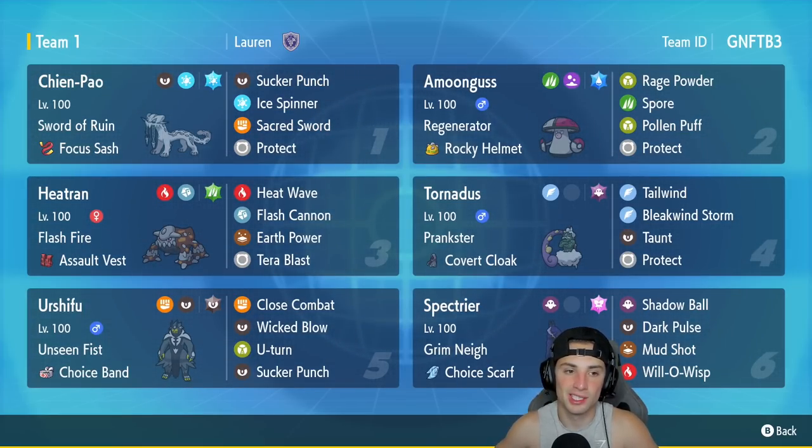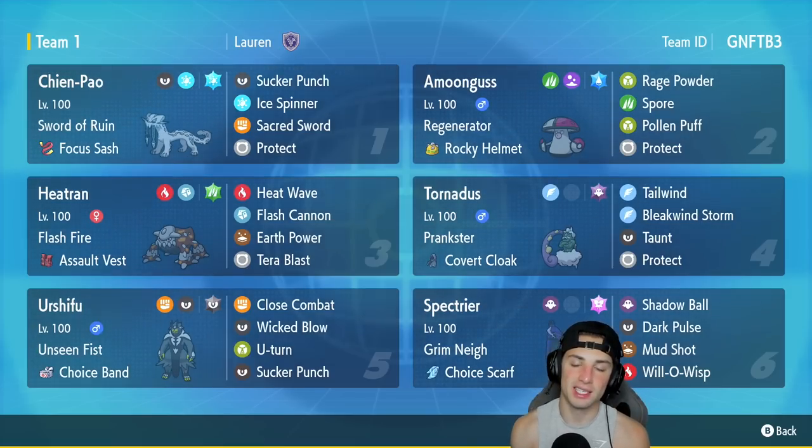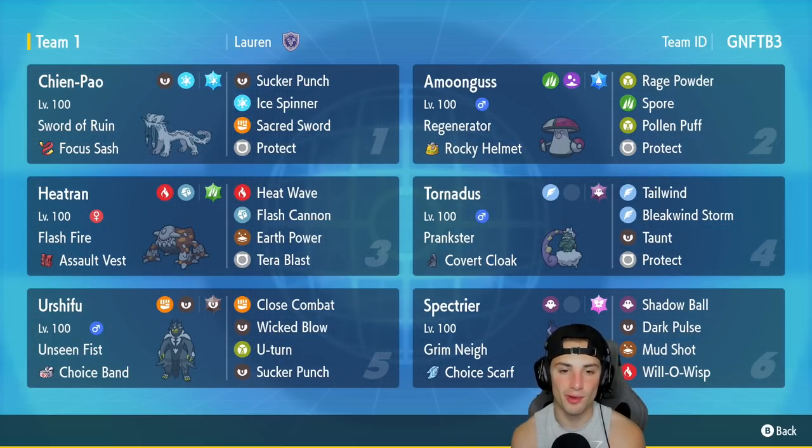Chien-Pao is our first Pokemon in today's team preview with Sword of Ruin and Focus Sash. Its moveset is standard: Sucker Punch, Ice Spinner, Sacred Sword, and Protect. The best build for Chien-Pao is this one right here. We got Amoonguss in our second slot — another Pokemon you've seen all the time, so I won't go over it much. We used it hundreds of times already in Scarlet and Violet.